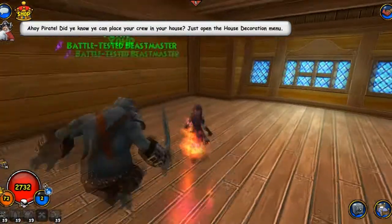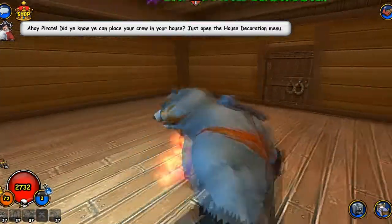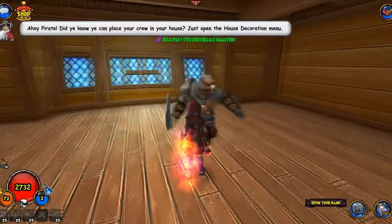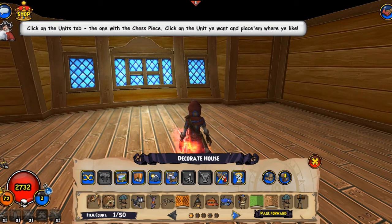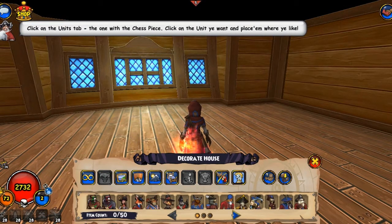Ahoy, pirate! Did you know you can place your crew in your house? Just open the house decoration menu, click on the units tab — the one with the chess piece — click on the unit you want and place them where you like.